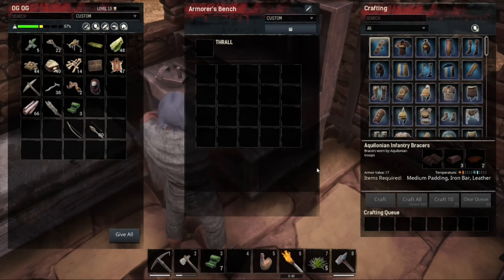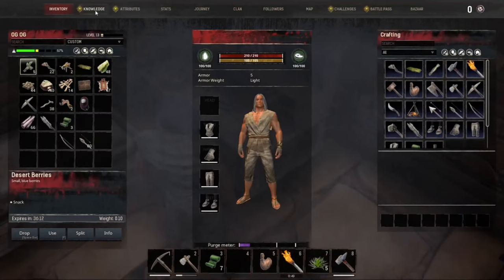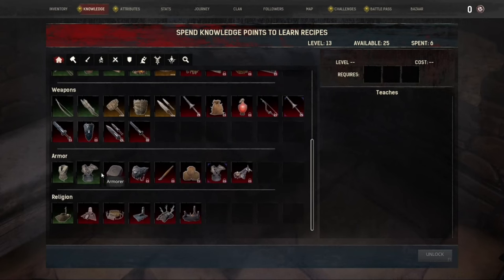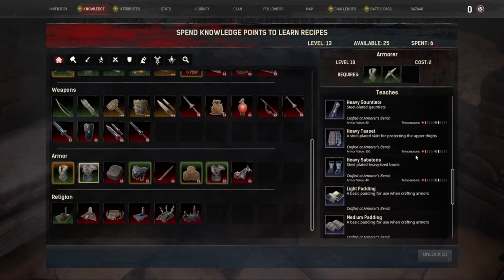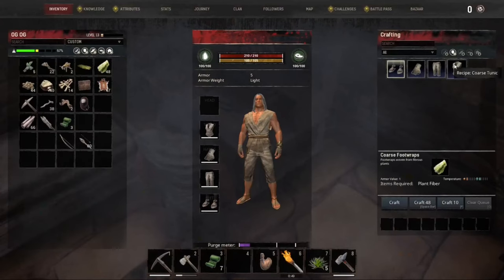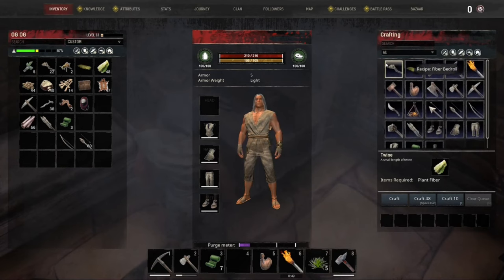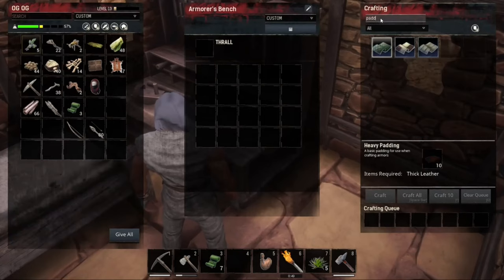Now I wonder how we make the other stuff though. Is there a weaving table or anything like that? Furniture maker - weapons and armor, weapons and armor. Oh I see, we can do heavy padding and this is all there. Okay let me see, can we do that here? No. Well how do we make the heavy padding and stuff - inside this? We can here - heavy padding, light padding. Alright.